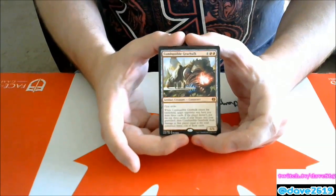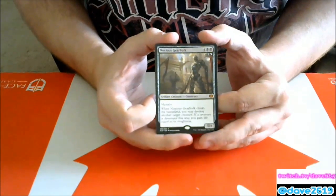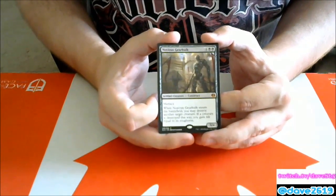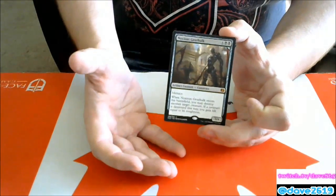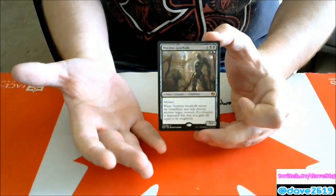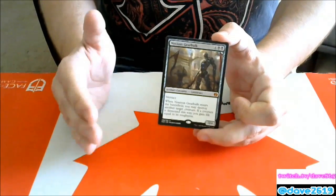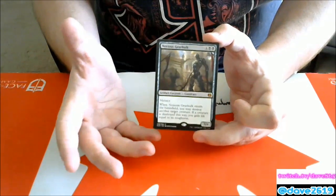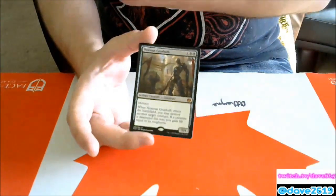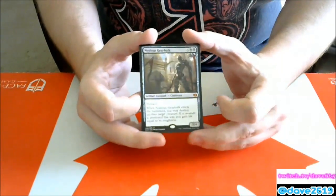Noxious Gearhulk — four generic and two black, 5/4 with menace artifact creature. When it enters you may destroy another target creature; if a creature is destroyed this way, you gain life equal to its toughness. Blink it — oh goodness. Play it, kill a creature, maybe they swing back, I blink it twice on my next turn, kill two more things, gain another seven to ten life, and have a 5/4 menace. Good card, going in my black deck.